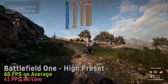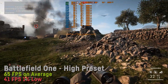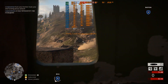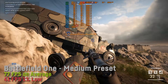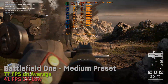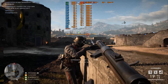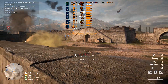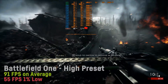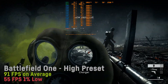Battlefield 1 scored an average of 65 FPS with a 1% low of 41 FPS on high settings on a 64-player server, and around 77 FPS on average on medium settings, so you could choose between those two or a mix to achieve your preferred frame rate. The experience was absolutely stable and without noticeable frame drops. The single-player campaign ran a bit better at about 90 FPS on average.